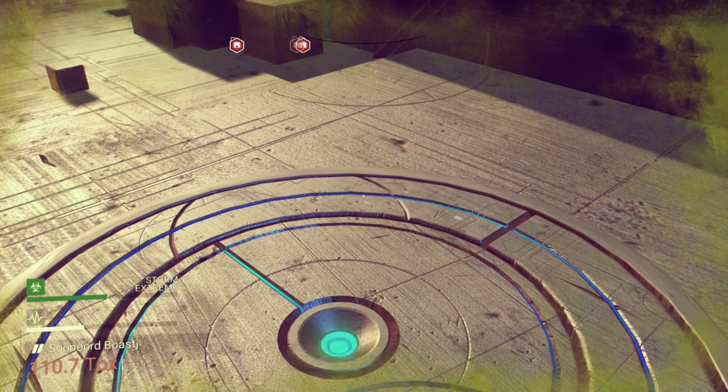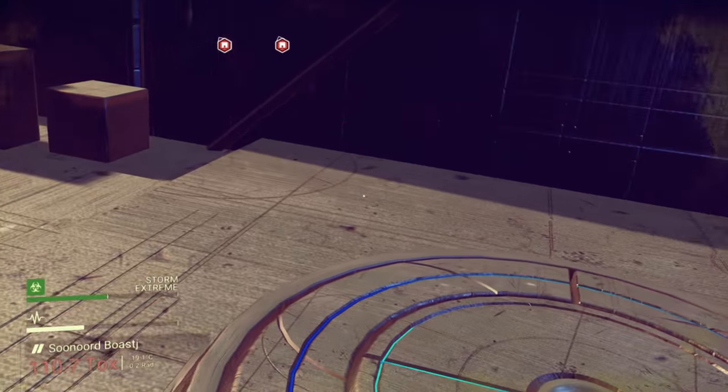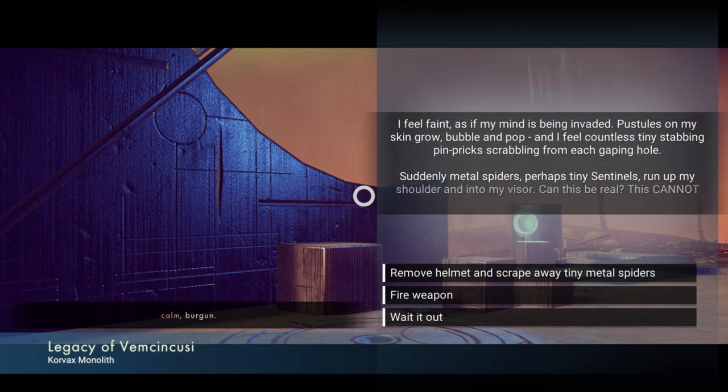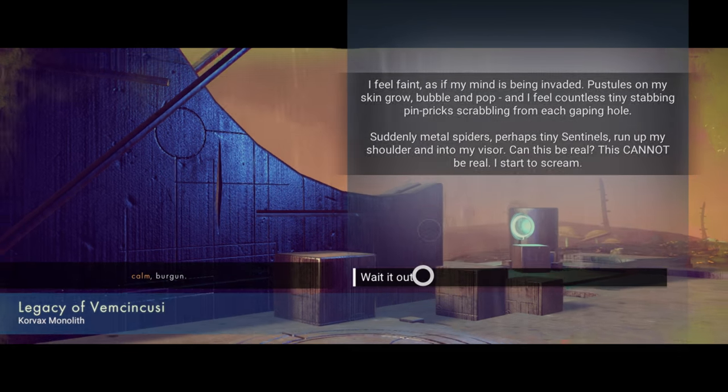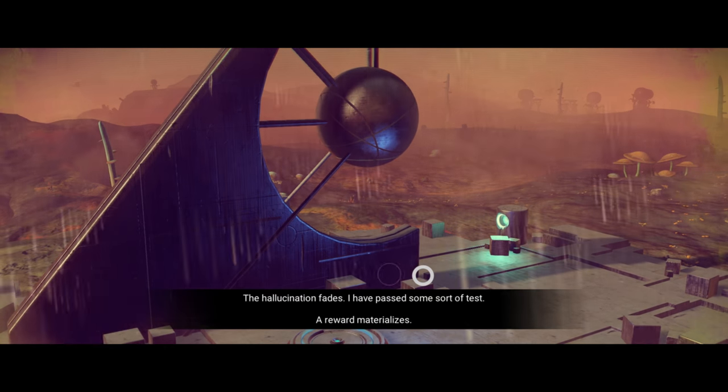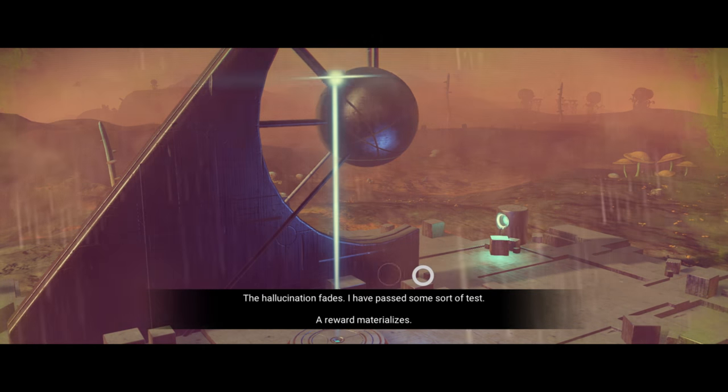Legacy of something or another. I feel faint as my mind has been invaded. Pulses on the skin grow, bubble, and pop. I feel countless tiny stabbing pinpricks grabbing from each gaping hole. Suddenly, metal spiders — perhaps tiny sentinels — run up my shoulder and onto my visor. Can this be real? I start to scream. Wait it out — we're gonna man up. Let's do it. Hallucination fades; I've passed a sort of test. The reward materializes.